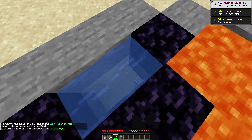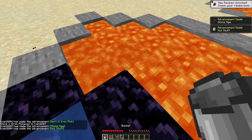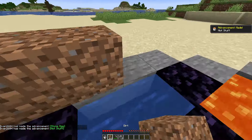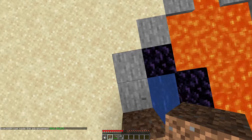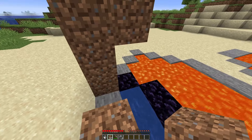If there's not already obsidian under the water, mine out the blocks under there and fill the bottom with lava. Don't get rid of the water though. Place two building blocks right here, then three building blocks up and one on the side over the portal like this.